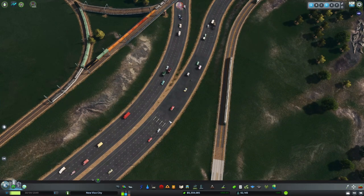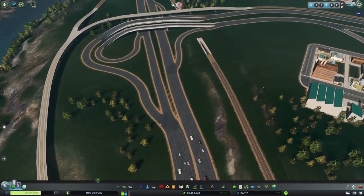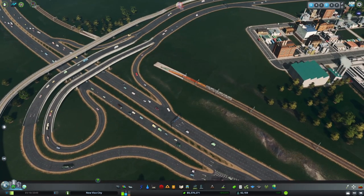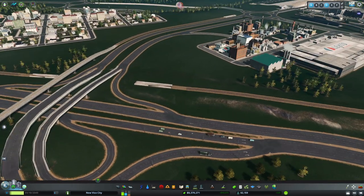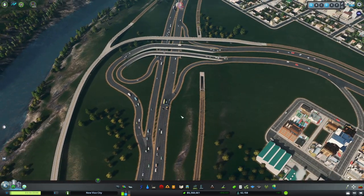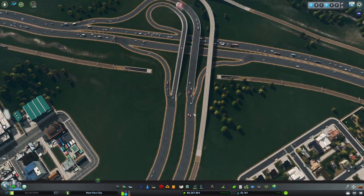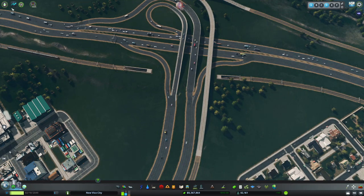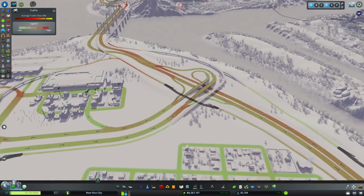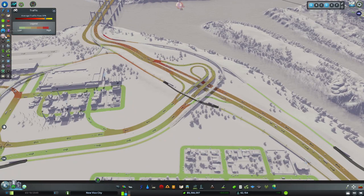We can also use more intersection markings to alert drivers that the right lane is about to end, and do something similar for this lane. Right now there's not really a problem because not as many cars are going to the airport. I'll update in the background, but that is lane mathematics, and right now things are looking really good. Traffic flow is at 81% - that's a new record since the early days. Thanks for joining, I'll see y'all later.